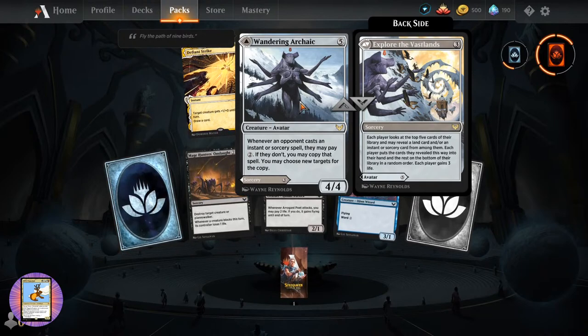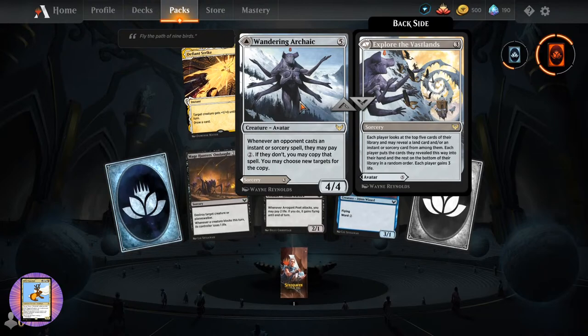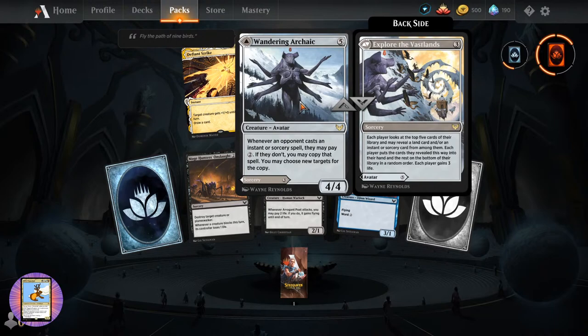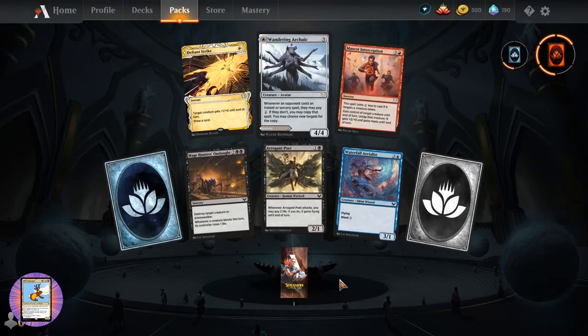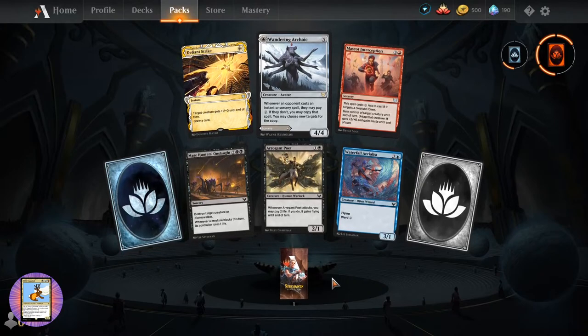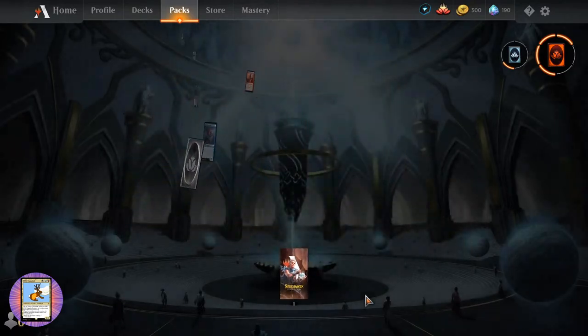We have a good guess - Eldrazi, yes. Luis, yes! We've pulled a couple of Teferi's Protections. I think we've got two of them. So we have one more pack here. We're looking for the art or the card. We're looking for Faithless Looting.